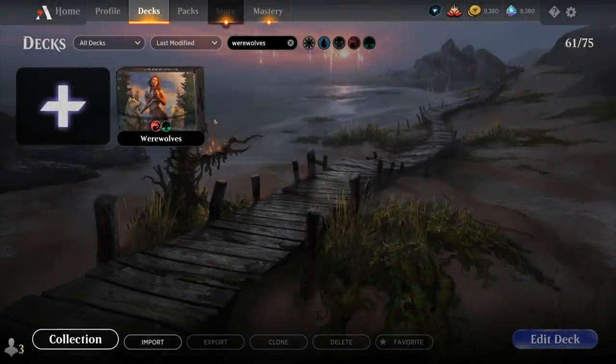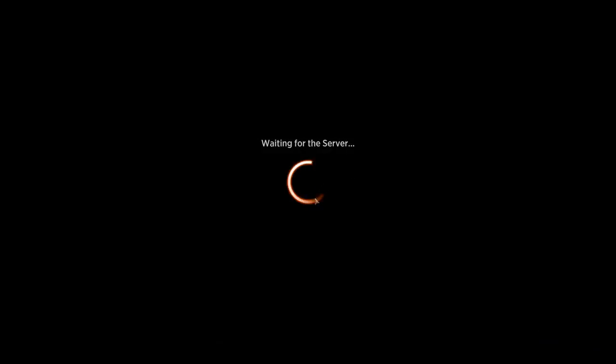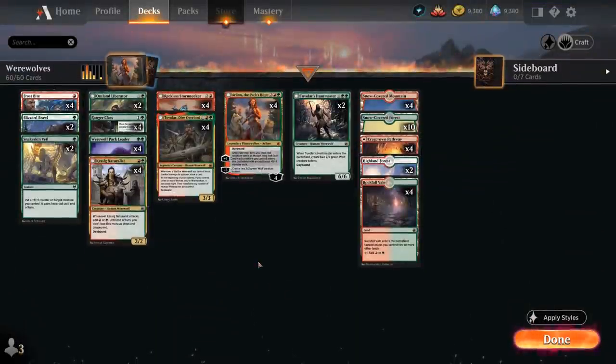Hello and welcome to another Standard Games video. Today I was taking a look at a red-green Werewolf Tribal deck featuring a ton of new cards from Innistrad: Midnight Hunt, which has just released on Arena. With a new expansion comes a new mechanic — the Daybound and Nightbound mechanic.